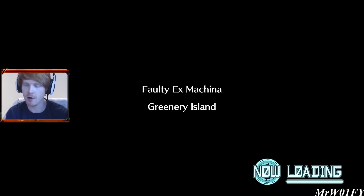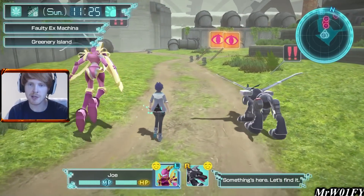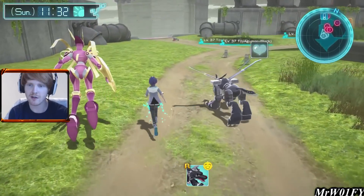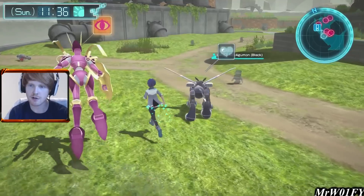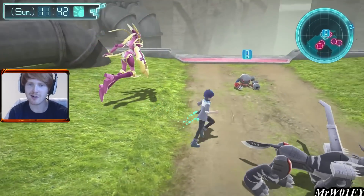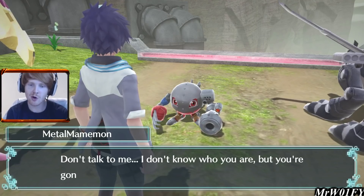This area is full of very powerful machine, metal, and clanky-type Digimon. We've got Toy Agamon Black at level 37 — they're kind of scared of us which is probably a good thing. Over here we've got more Toy Agamon running about by themselves, quite split up compared to the tight cluster. We also have a Metal Mammimon here who we are going to speak to. Metal Mammimon says: don't talk to me, I don't know who you are but you're going to get hurt.